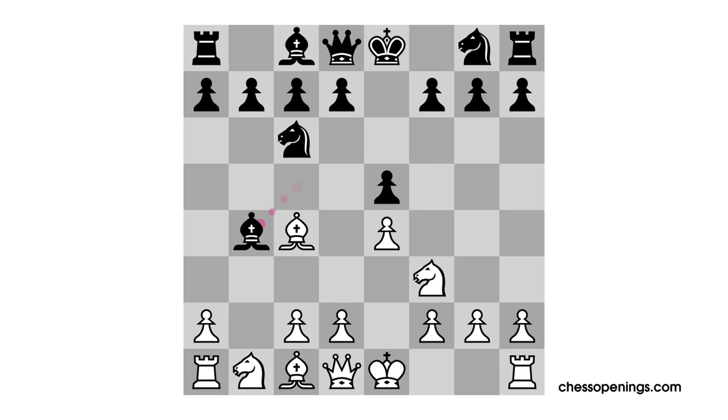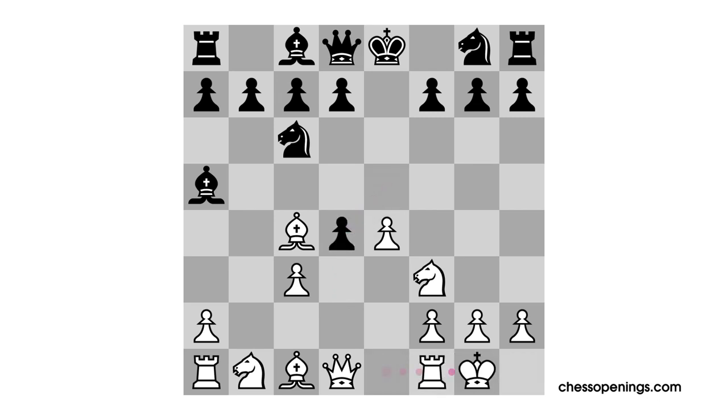After bishop takes pawn on b4, white does play c2 to c3 with tempo. Now the main move is bishop to a5, and it would look like this makes it very difficult for white to achieve d4, since there's this nasty little pin here which will make it difficult for white to recapture. However, white goes ahead and just plays d4 right away anyway. And after pawn takes pawn, his idea is simply to castle kingside, and this is the position which normally arises. White is now down two full pawns.